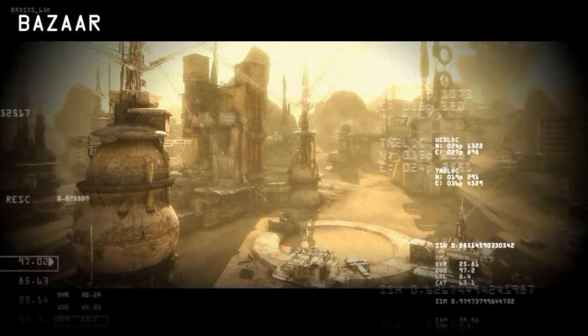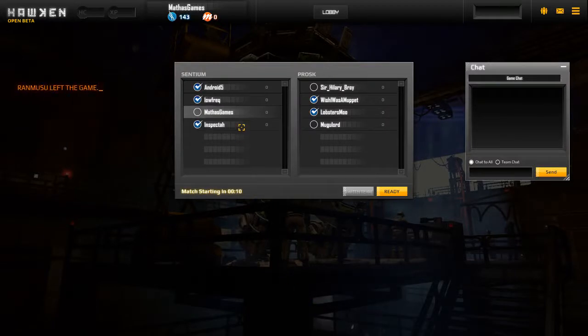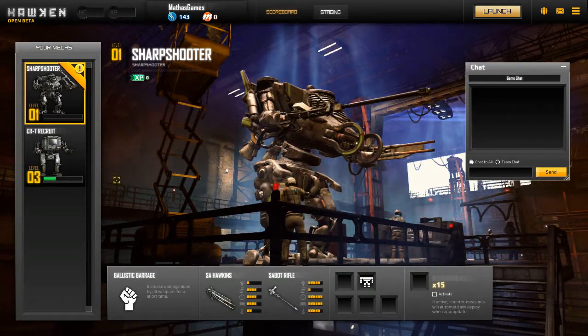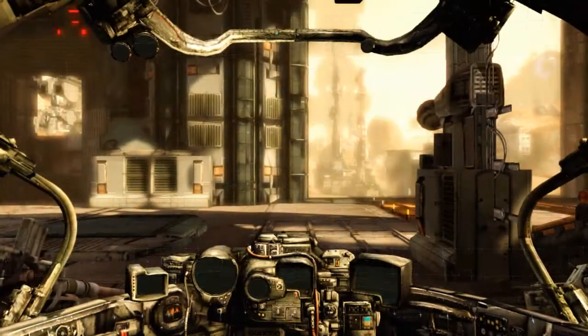Matchmaking from my experience has been really smooth and super quick. You hit close, get put in a lobby, hit ready, and just wait for a few people to join. Looks like the sharpshooter is unlocked now, so we're going to play that and launch away as a sharpshooter.